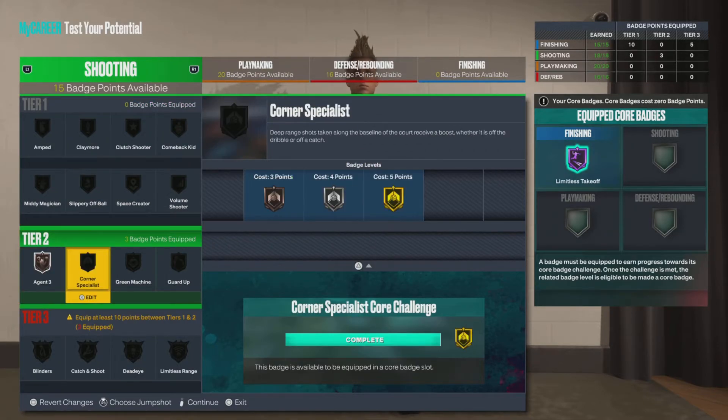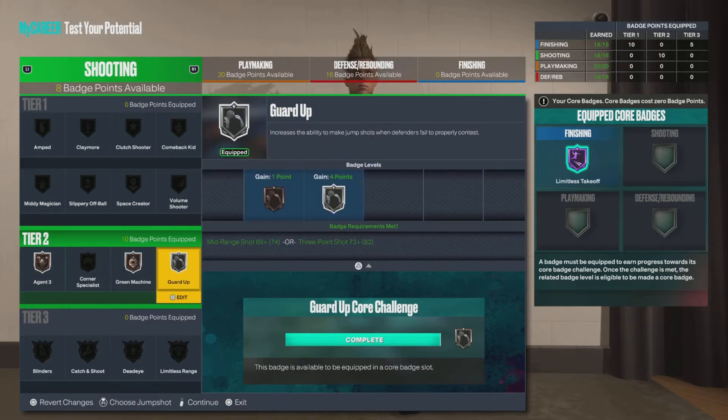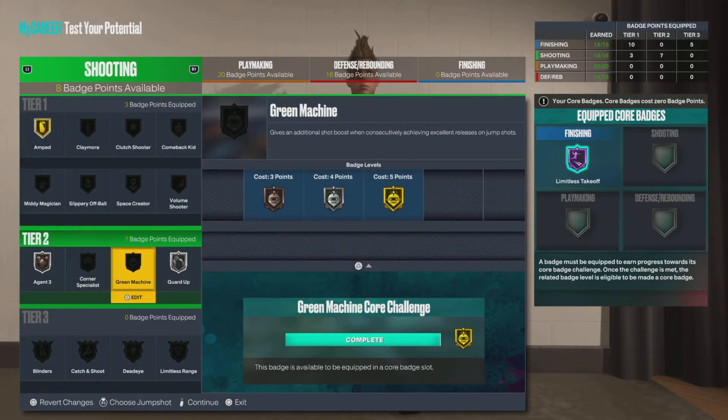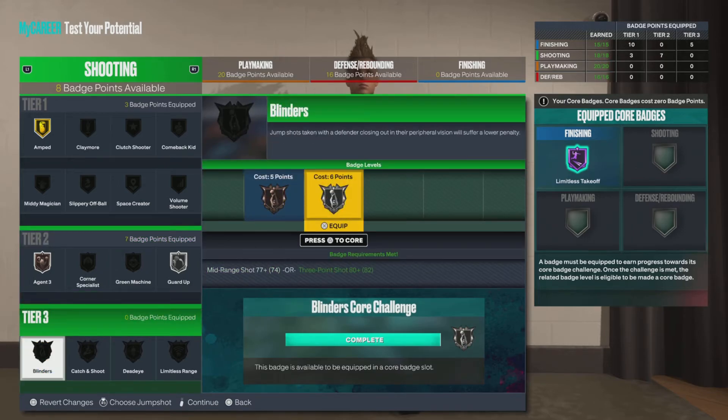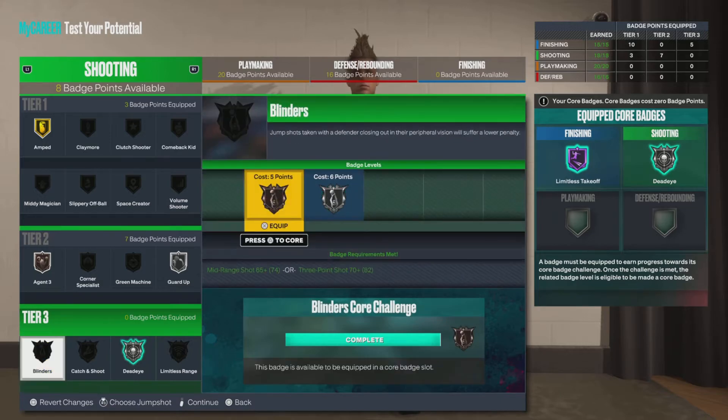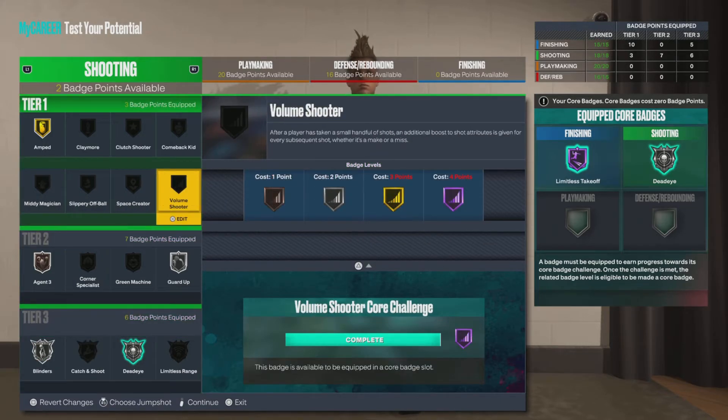For shooting badges: agent threes, green machine, guard up, and amped — actually, you don't need green machine. Look, blinders and dead eye. I'm telling you guys, those are the two best shooting badges in the game. After that, put on volume shooter. Volume shooter actually works in this game — because for park, whether you make or miss, it gives you a little boost as the game keeps continuing.